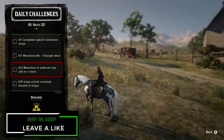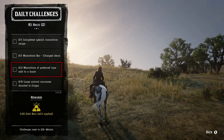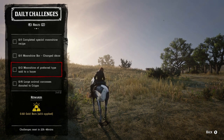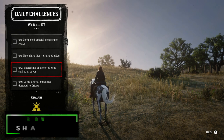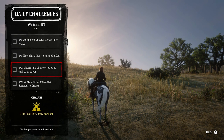Then we have two moonshine of preferred types sold to buyer. The easiest way to complete this one is to start it, and then once you know there's enough time between buyers, go ahead and add the flavoring and then sell it before that timer runs out. That's how you get the preferred type and guarantee that you'll get that preferred type buyer.